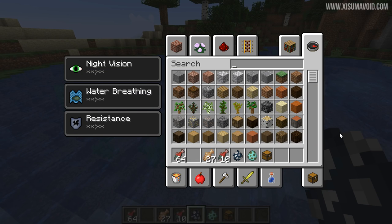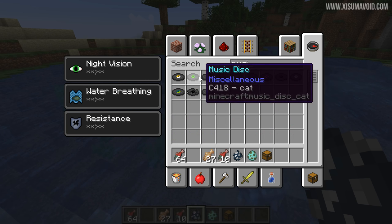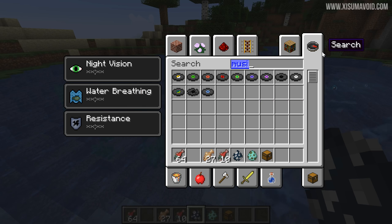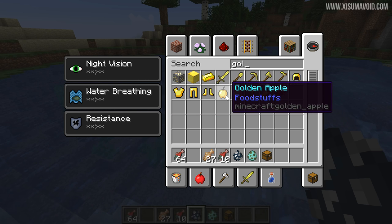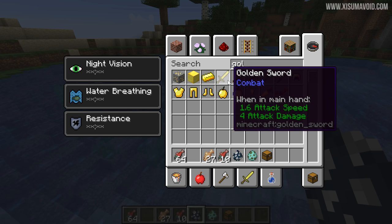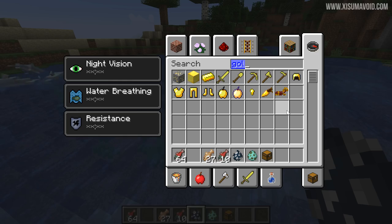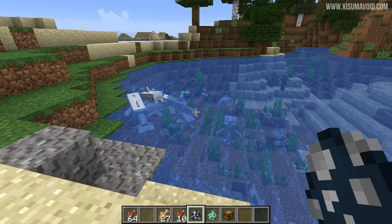Another thing that's happened is some item colors have changed. Music discs were previously white — they've gone back to being blue again. The golden apple now has its colored tooltip again, and tools now have those green colors rather than being bland and grey. They're going through and refining a lot of things that have been broken, and one of those was the colors of certain items.